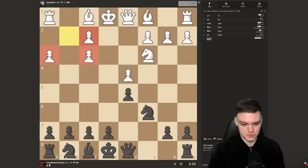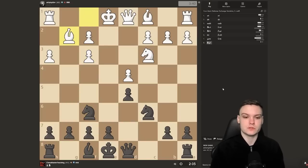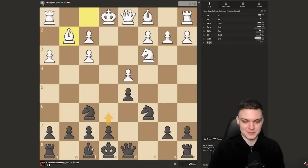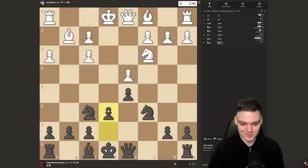I'm just going to pursue normal development — go e6, bishop e7. If you think about these pawns, they are basically like brothers that never talk to each other. It looks like they are next to each other but they never really get in touch. Definitely not a good pair of pawns. Just going to go e6, and maybe it makes more sense to play bishop e6 — but I'd much rather keep it simple and go bishop e7, then get castled.